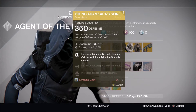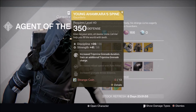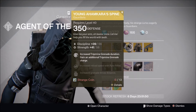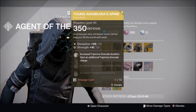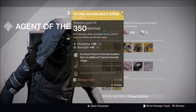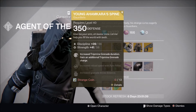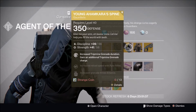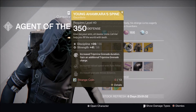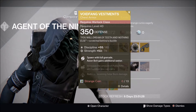For the Hunter, Xur has brought the Young Ahamkara's Spine gauntlets with Discipline and Strength roll, increased Tripmine Grenade duration, and an additional Tripmine Grenade charge. It's pretty decent — probably one of the better Gunslinger exotics in my opinion, at least. Tripmines are still probably one of the better grenades for the Gunslinger, though other options like Aclyophage Symbiote, Bones of Eao, and Frostees are probably better.